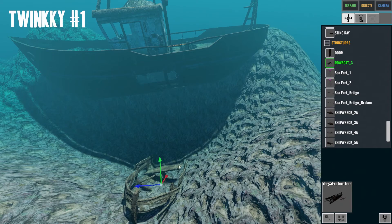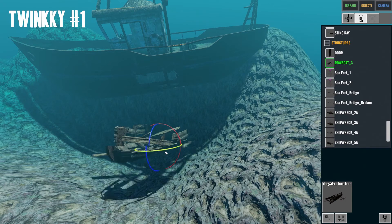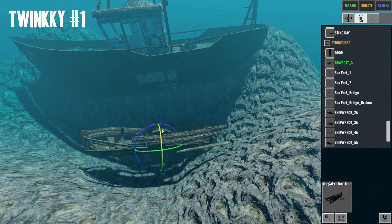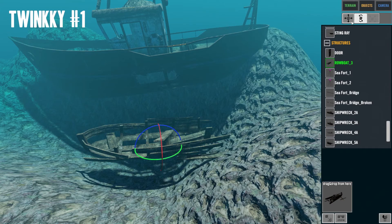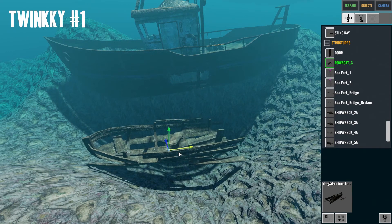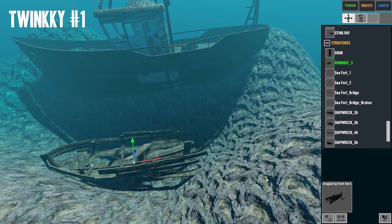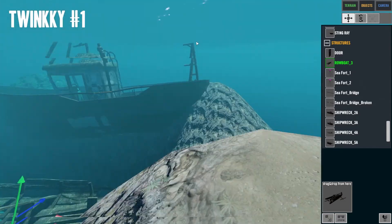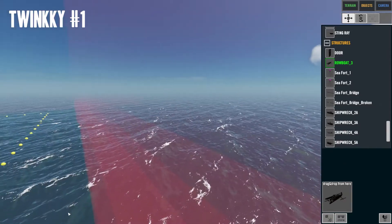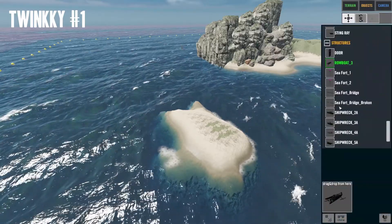We'll have another little rowboat to show that they tried getting out but they died. Here's the rowboat - they tried to escape, died, and it sunk to the bottom, leaving loads of treasure for players to collect. They obviously didn't get very far. The rowboat's under the water right there. Let's go to objects.